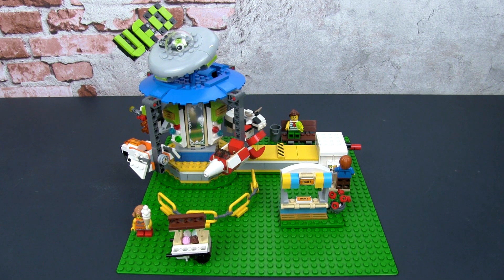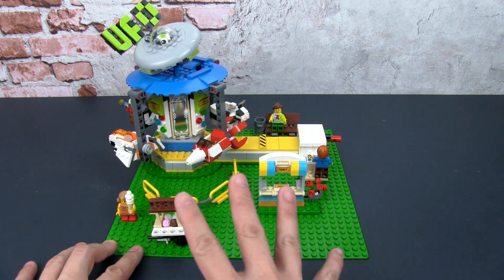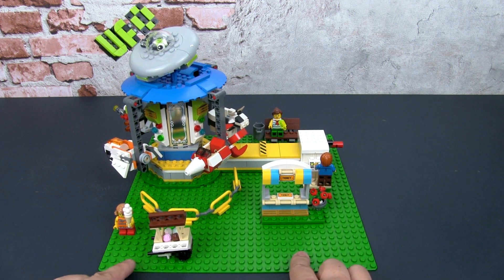Earlier I spoke about how this set can be easily incorporated into any theme park or amusement park that you might be building. If you've got any of the expert level fairground sets, that would fit, although I think this fits better with the smaller sets such as the pirate coaster mentioned earlier. I've placed everything on a green base plate so that it's easier to move around, but also so that you get an idea of how it might look.